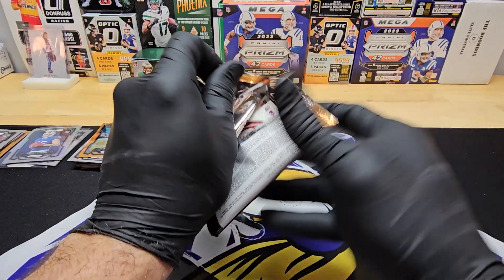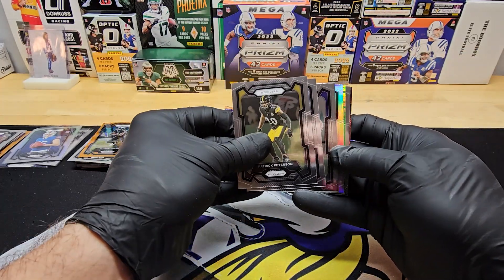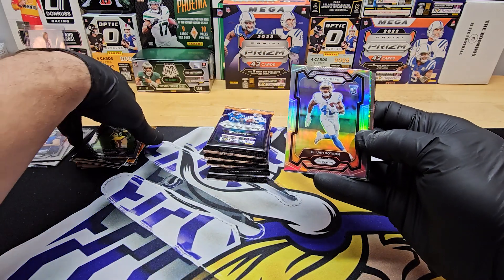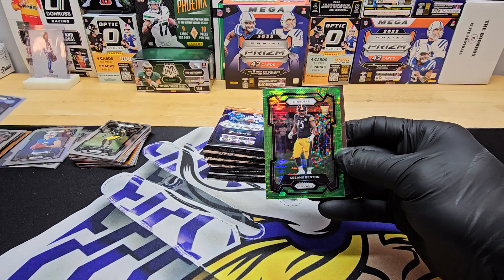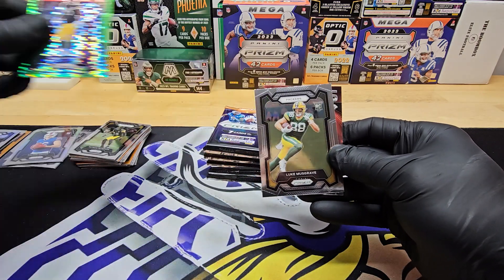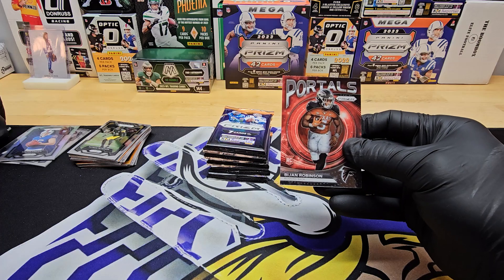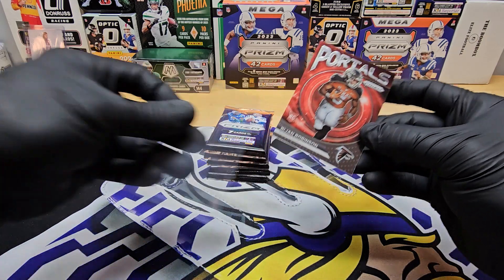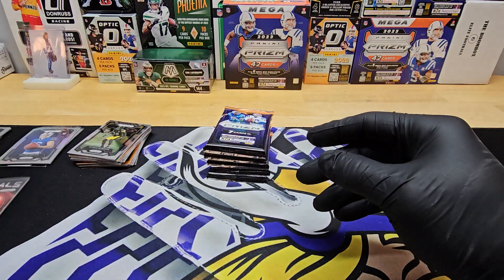Let's see what the Mega has in store for us. Seven cards in these packs. Starting off with a silver Elijah Dotson, Green Pulsar of Keanu Benton, and a Luke Musgrave. That pack was filled with rookies. And a Bijan Portals. Sweet. That's a nice looking card there.